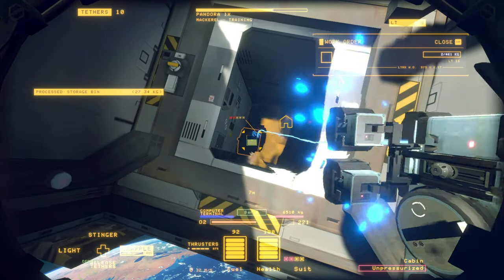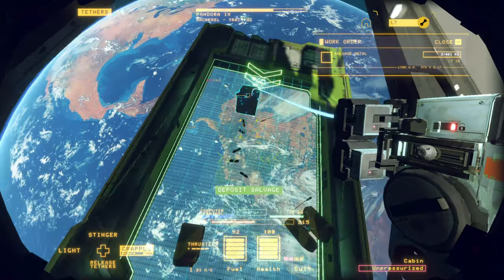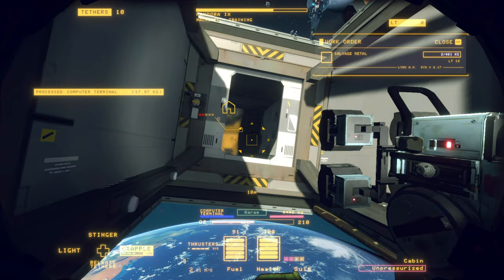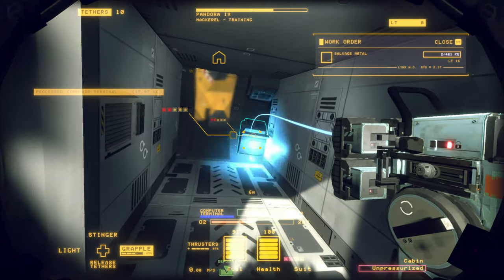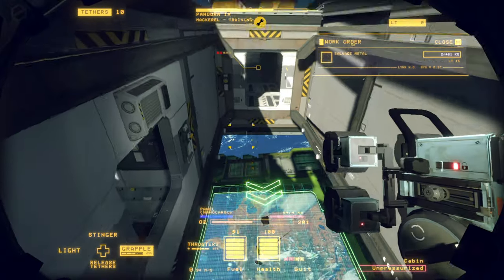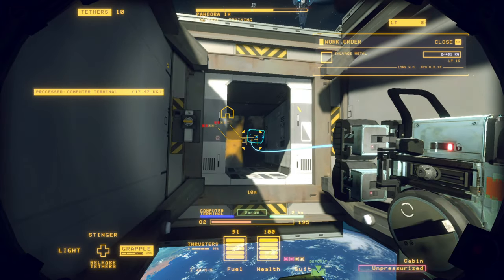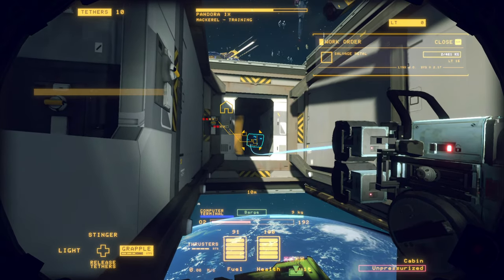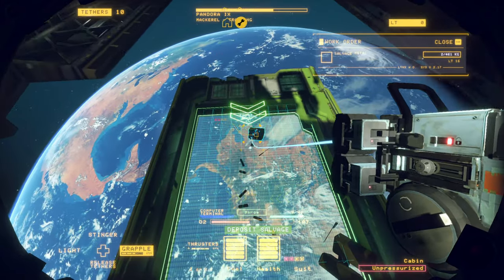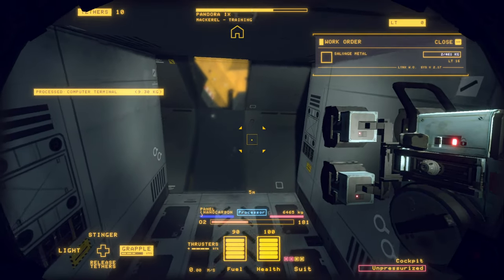Salvage deposit accepted, credits transferred. Let me just pull these computer terminals out — that's what I want. I bet those are pretty expensive. Flight station computers? Works for me. Salvage deposit accepted. Another computer, I think? Boom. Salvage secured, account credit applied.